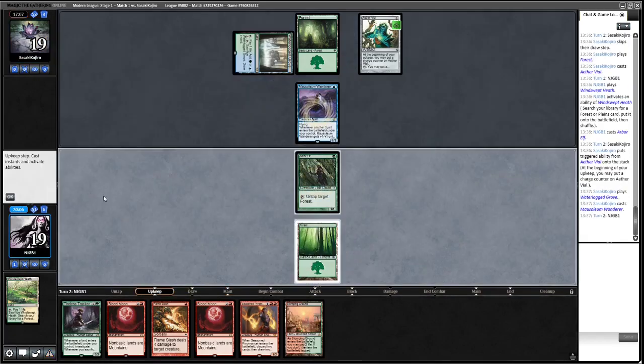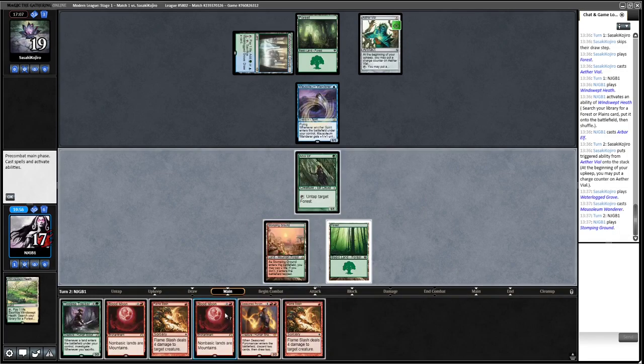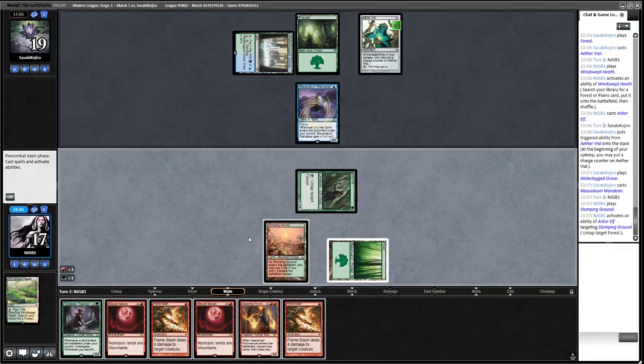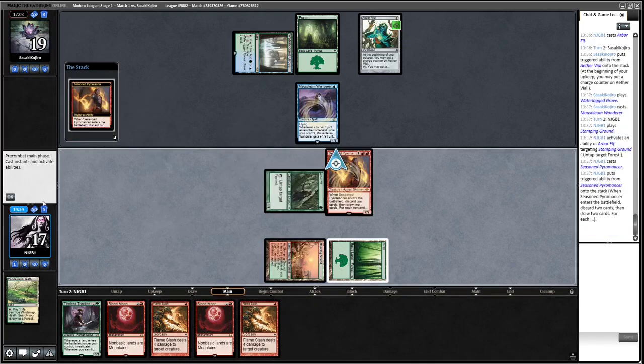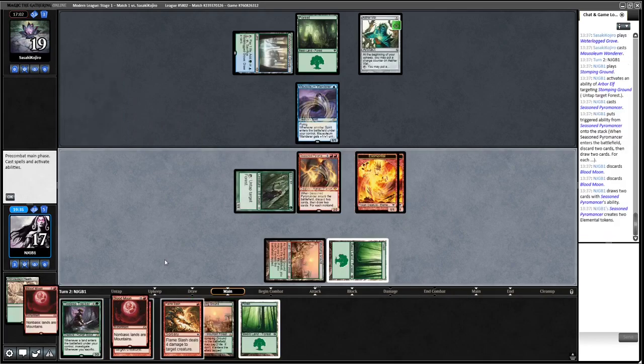Okay, there's a Wanderer — I've only got three cards in hand. Another Flame Slash is nice. I think we're just going to get rid of these Blood Moons given what my opponent has. We need to draw lands, and yeah — we're just getting rid of both Blood Moons here. Maybe that's wrong but our opponent's got all the basics so it seems correct.